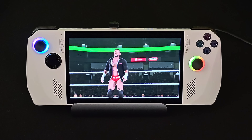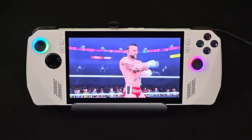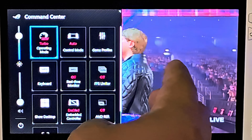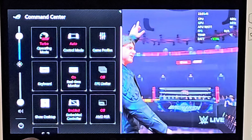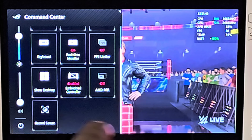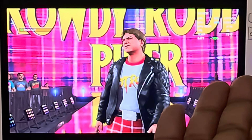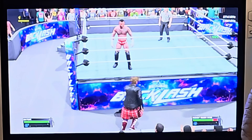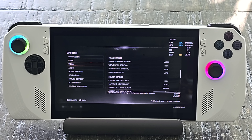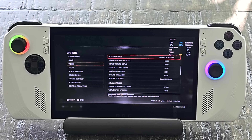This looks just like it does on my PC or Xbox Series consoles — running at 1080p max settings getting 60 FPS. I'm going to put the counter on by pressing this button to open the Command Center, which gives you control over orientation, game profiles, keyboard, real-time monitor, and frames limiter. You can also record the screen and add other options in the settings. I was really impressed with the way Xbox games played on this device — Gears of War 5 was running at very good settings, getting over 60 FPS.